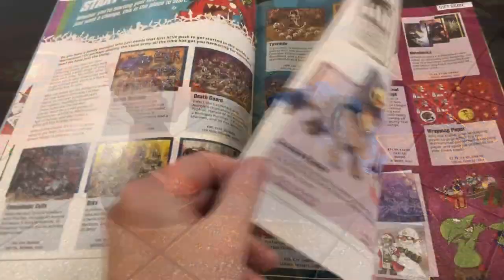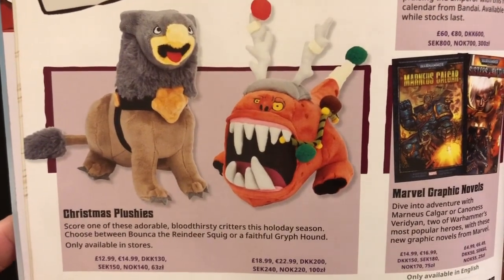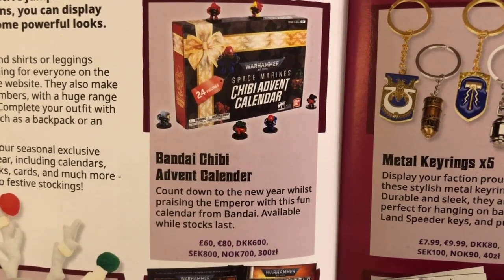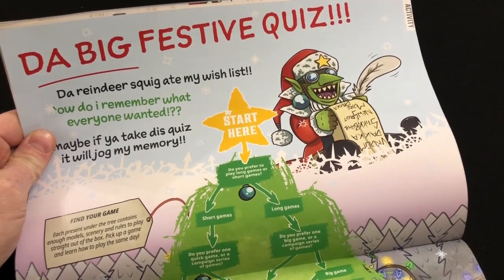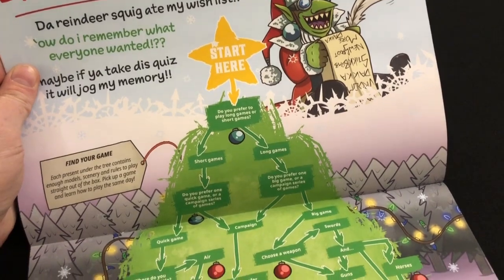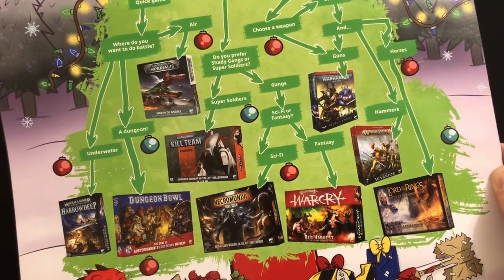Moving on, you get pages and pages of different products. Here are the Games Workshop Christmas plushies — good luck finding one of those. I note this page is called 'stocking fillers.' I guess if any company was going to list a £60 advent calendar as a stocking filler, it would be Games Workshop. Over the page there's a little festive quiz which tells you what you should buy. It told me I should buy Dungeon Bowl. Stop doing that, Games Workshop. The only thing here that I would want is the Lord of the Rings box, and I'm not ready to take on that project right now.